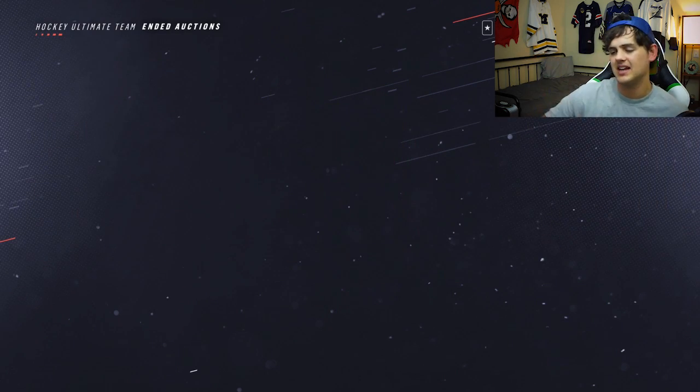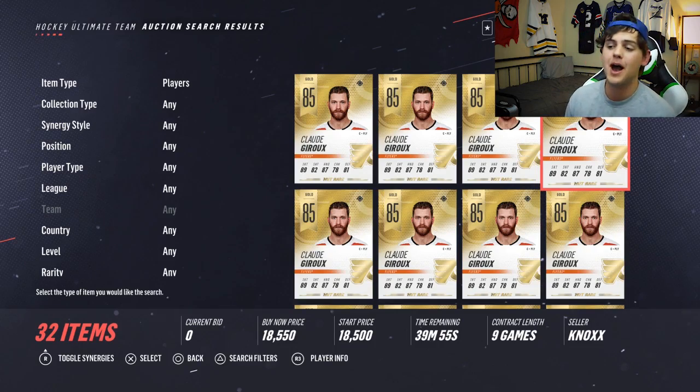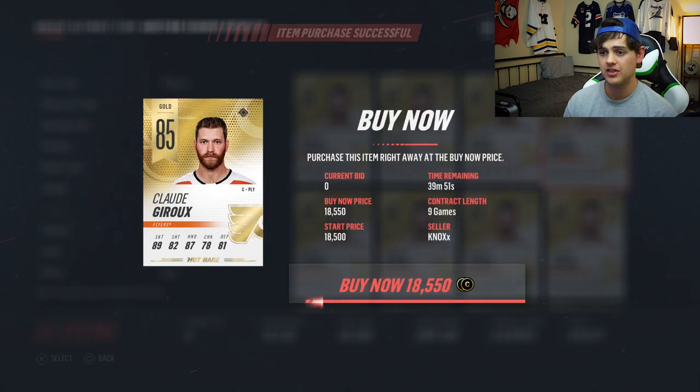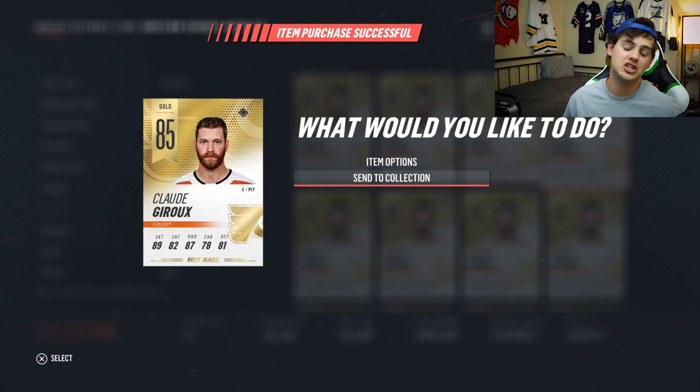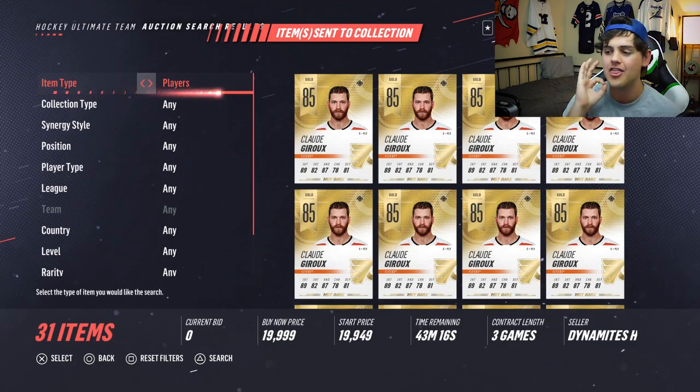That's left us with 59,000 coins in the top right corner. One of the most requested people in the comment section last week was Shane Goss Despair. So what we're going to be doing right now is picking up the center for the Philadelphia Flyers that I have on my main team — Claude Giroux for 18,500, which is actually 6,000 under the cheapest one on the auction house right now. Pretty decent deal, and we're still left with 40,000 coins.